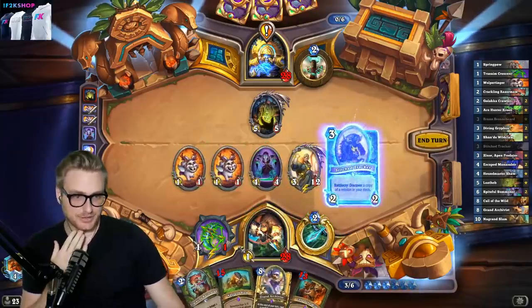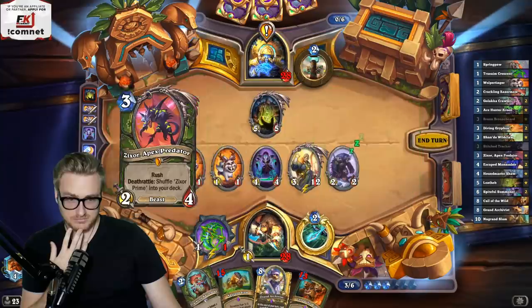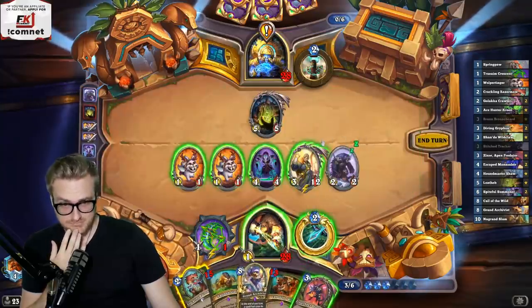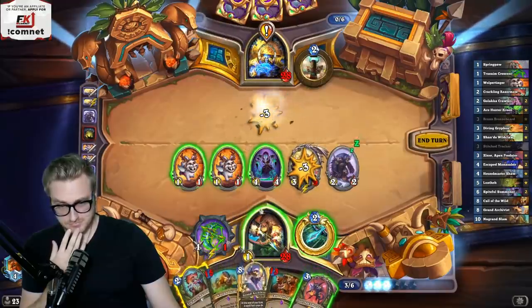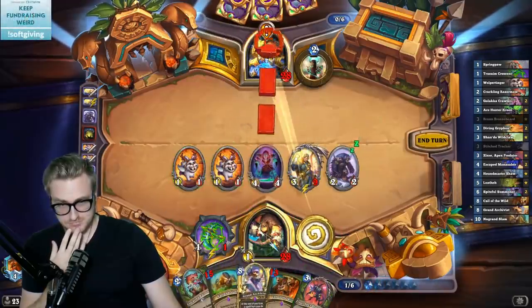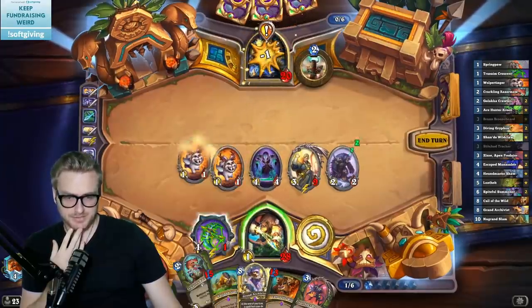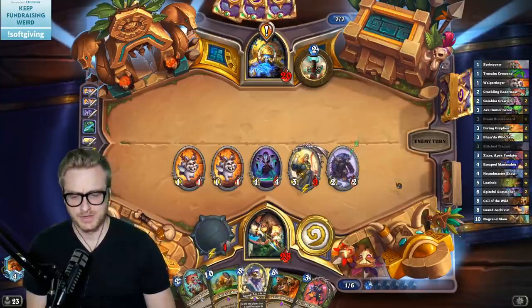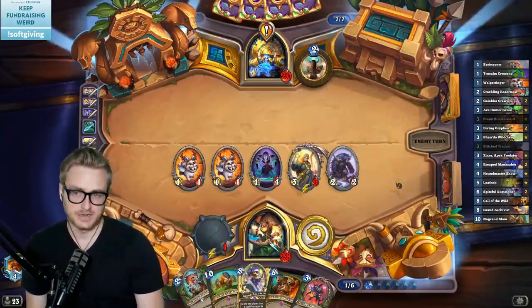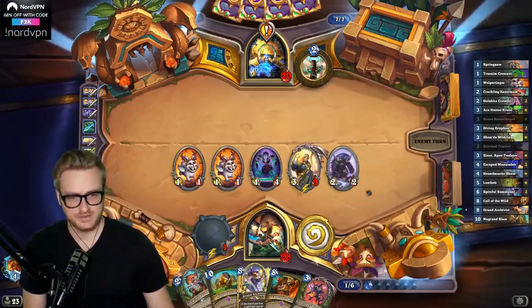Alright, let's see what we get here — looking for another Spiteful, I guess. Next turn is probably something involving these two, so just getting the hero powers in seems good. They might have some healing, and we haven't seen any duplicates. What's that Legendary doing? Just hanging out.